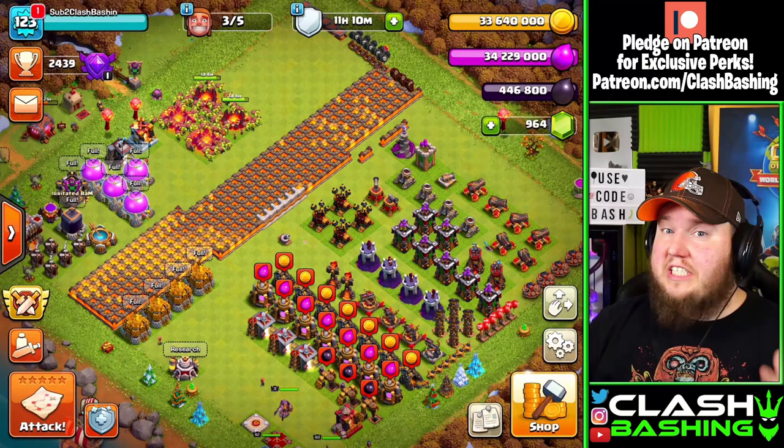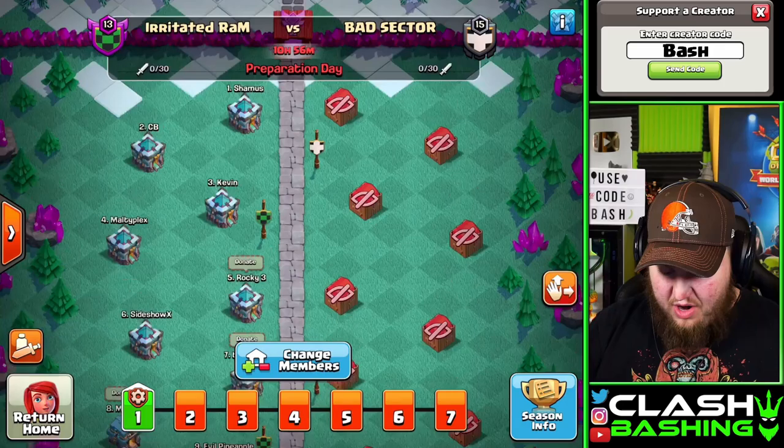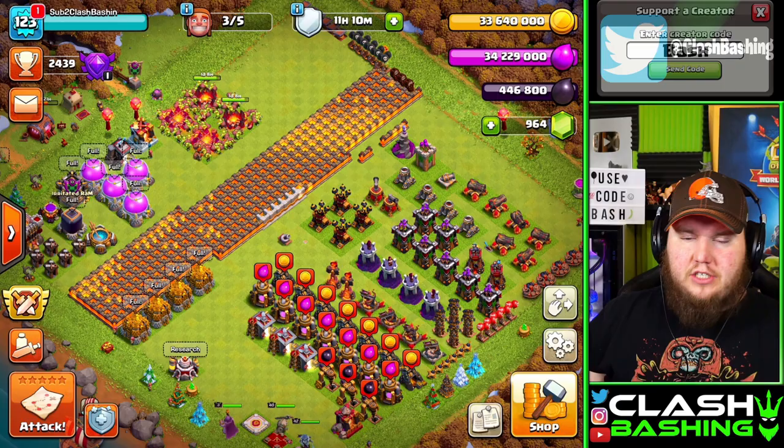This is probably one of the hardest questions in the game because when the gold pass ends, it starts to become CWL week, which means you can't really do hero upgrades right now. You can, but you don't really want to be without your heroes during CWL week. We gotta get those clan castles filled.